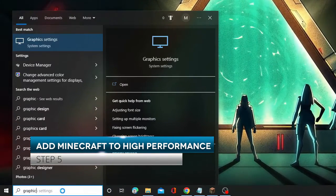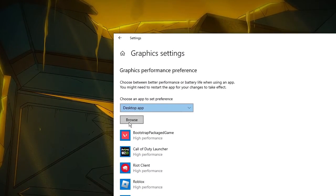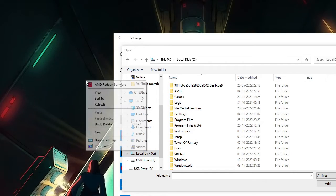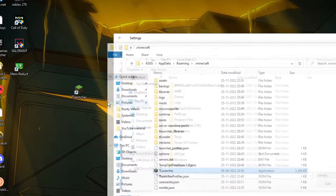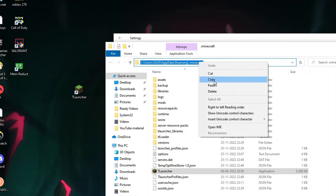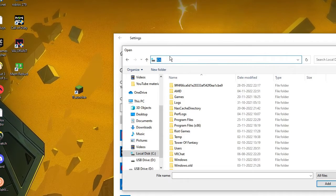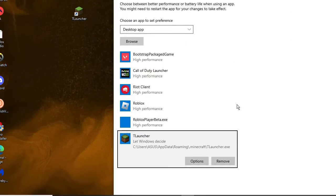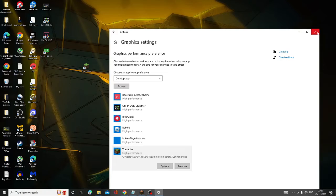Click the search box, type 'Graphics', and choose Graphics Settings. Click Browse and locate the Minecraft folder path. On your desktop, right-click the T Launcher icon, choose Open File Location, copy the path from the address bar. Go back to Graphics Settings, paste the path, hit Enter, select T Launcher, click Add. Once added, click Options, set it to High Performance, click Save, then close it.